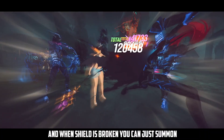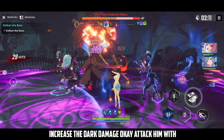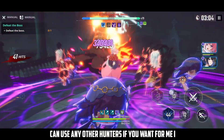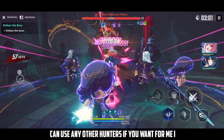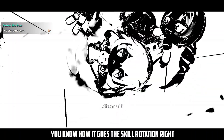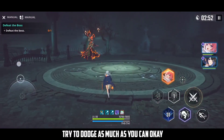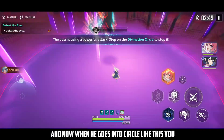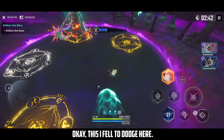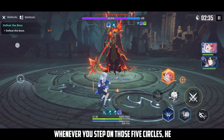When the shield is broken, summon Libora and use her magic ring which will increase dark damage. Attack him with your skill and then change to Charlotte — you can use any other hunters if you want. Use the Charlotte ultimate and the skill rotation: first the Isla Dance, three dolls, etc. When he goes into a circle formation like this, you need to step on the five magic rings and dodge the incoming orbs. Once you step on all five circles, his shield will be broken.